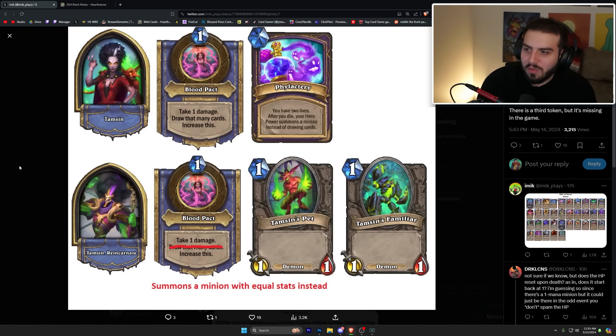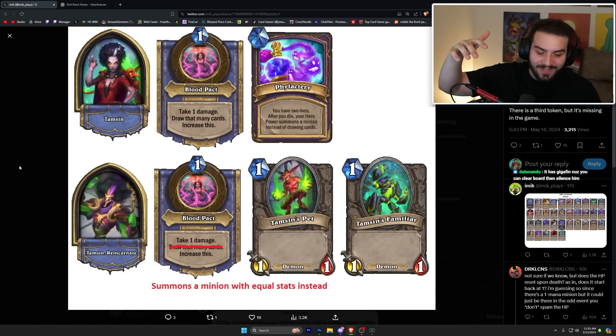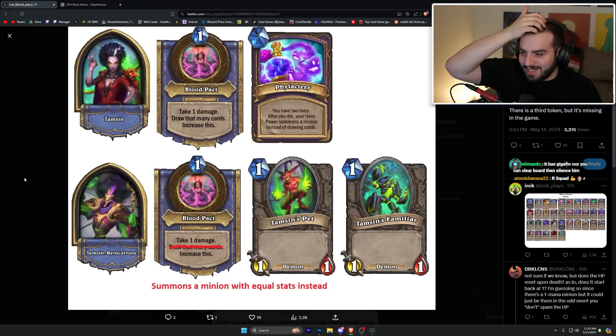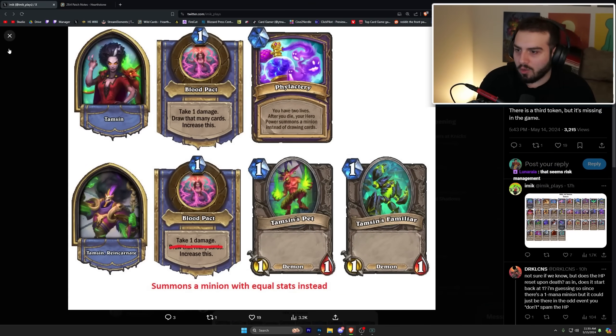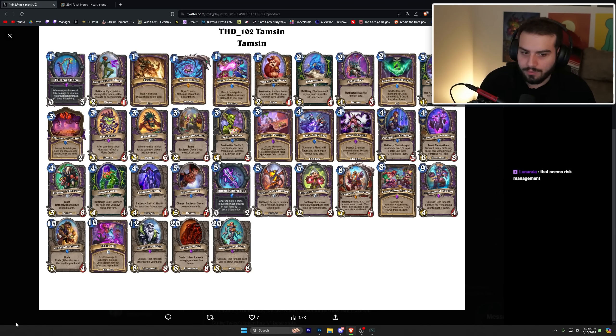Temzin starts off one mana — for blood pack, take one damage and draw that many cards. After you die, your hero power summons a minion instead of drawing cards, and you have two lives. That is so much more interesting than how warlock normally plays. When it comes back you just summon a minion — the more you press that button before you die, the better the hero power becomes. Really really cool strategy, and I think the deck list is really cool too.